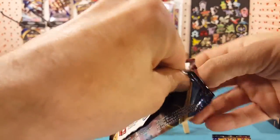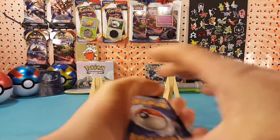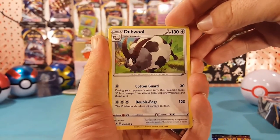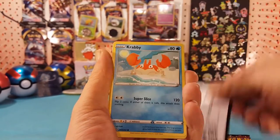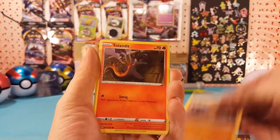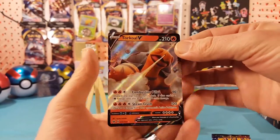Second pack — let's see if we can do this one a little smoother. The only downside is we are seeing what color the code card is, so we've got a little bit of expectation going on. We've got a double Qwilfish, Poké Kid, Krabby, Koffing, Baltoy, Salandit, Galarian Ponyta. Our reverse is a Moona and our rare is a Torkoal V — very nice.